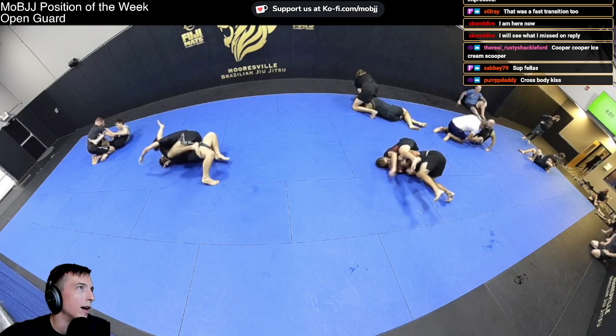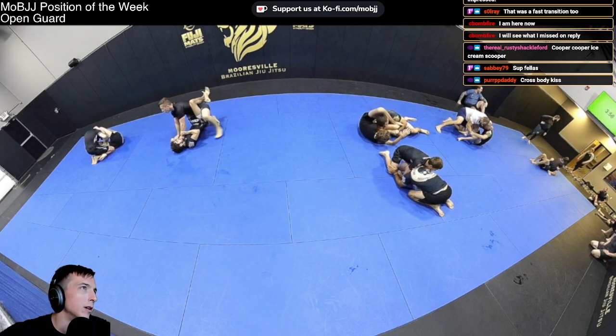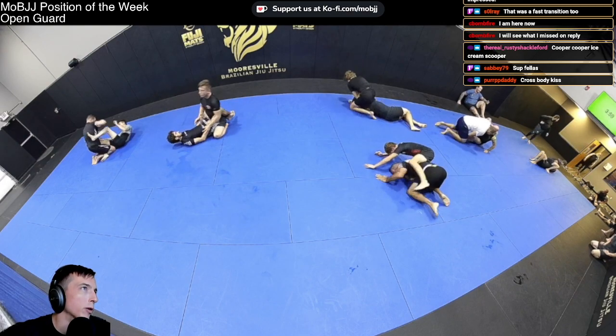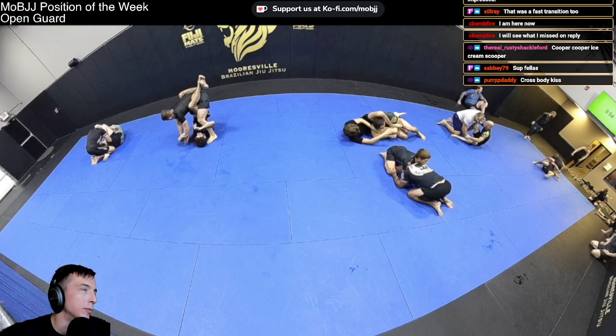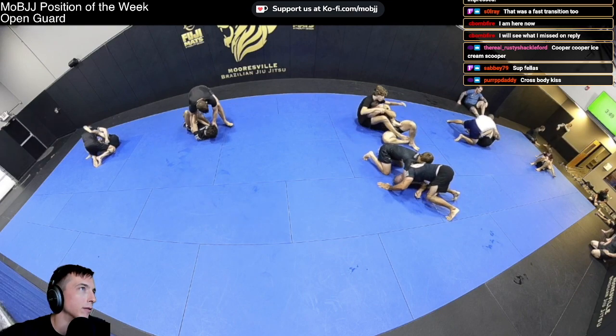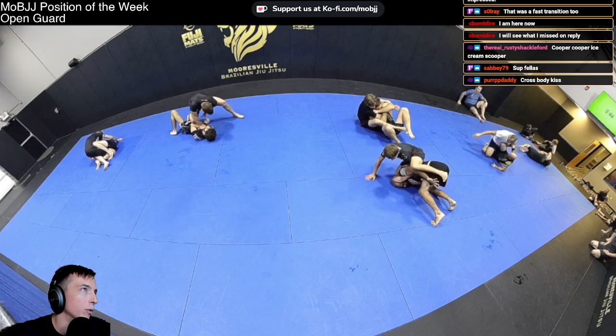Gavin attacking the hell out of Jordan here. Good judgment on not staying on the back — just switching back to hips in front of the head, working from there rather than being put off balance with no hooks in.